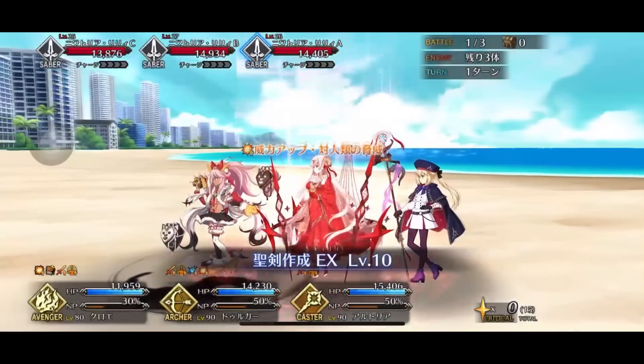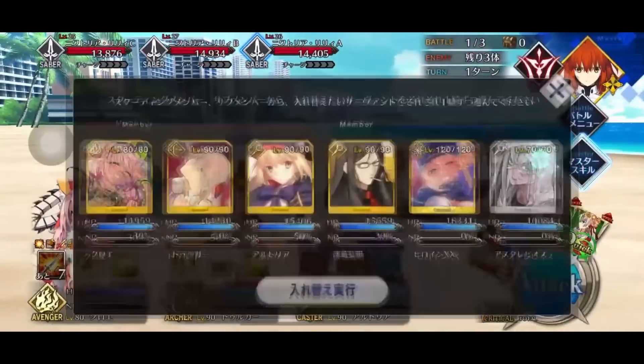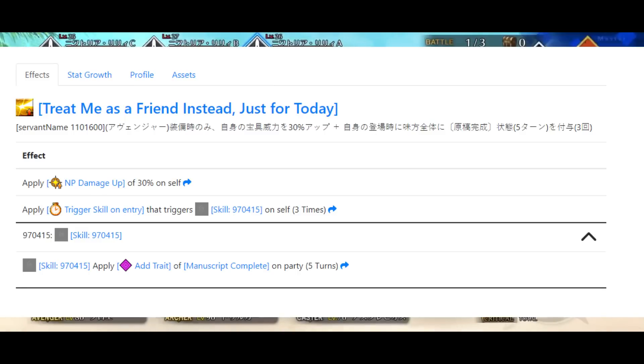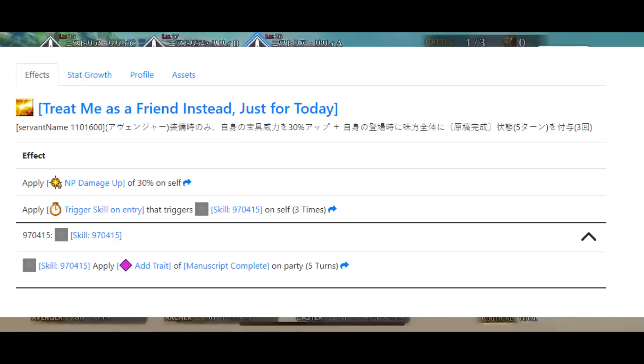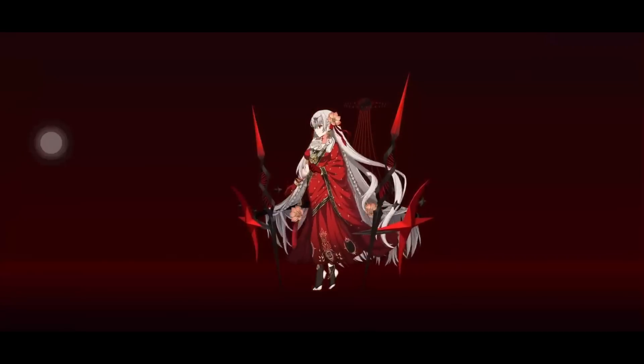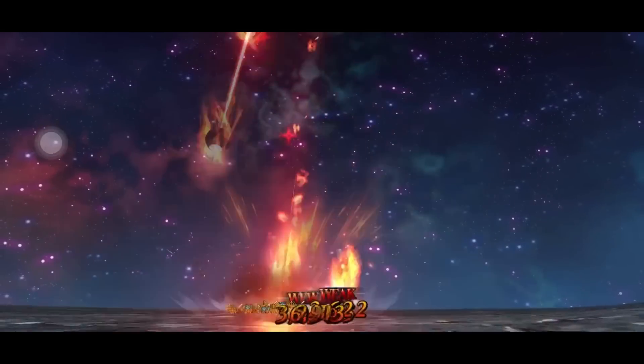Something worth noting is that Chloe might be one of those servants you want to rush to get her bond CE. Not only does it give her 30% NP damage, which is huge, but it also gives the entire party an extra manuscript completion buff, which is very nice. If you need that extra NP charge or extra damage on your own Chloe, think of it as a double buff — you get the NP damage and extra traits for more damage, plus more NP for the party when you cash in.